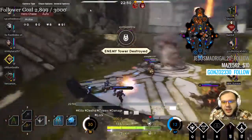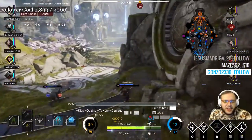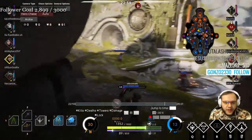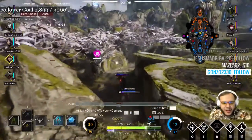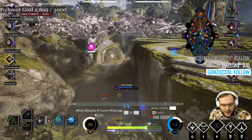If your lane is pushed up and you've got nothing to do, you have two options: you can either go to white camps in the jungle, or if one of the other lanes isn't pushed out all the way, go over there and help them push it out. If they get mad at you, just tell them to group up and go kill somebody afterwards. You just want to farm really hard.